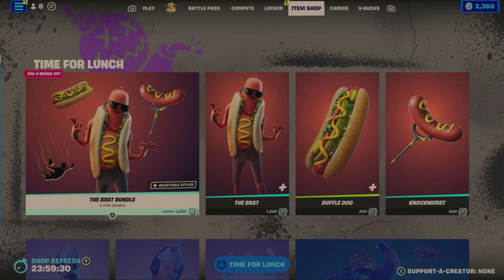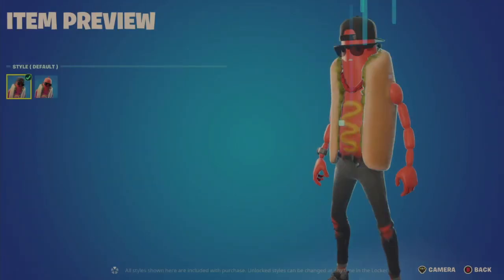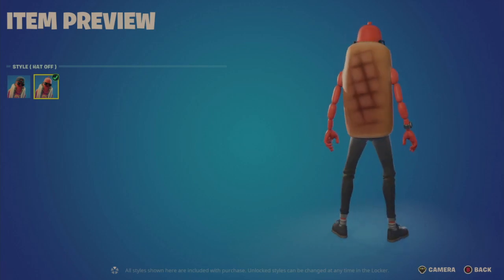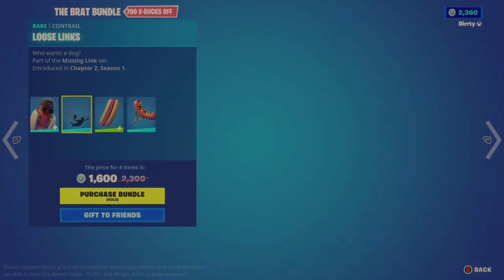This Brat Bundle was actually offered November of last year, so it's not too long ago — just a few months. Let's take a look at this four-item bundle for $1,600. It's basically a hot dog personified. Here's the default look, and then hat off. A little bit crispy on the back of that bun — you can see the little burn mark. It's an interesting touch.